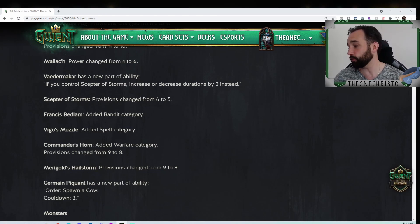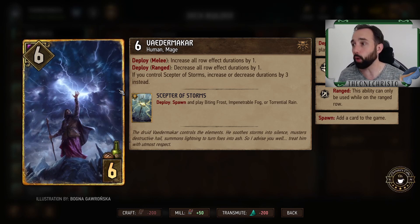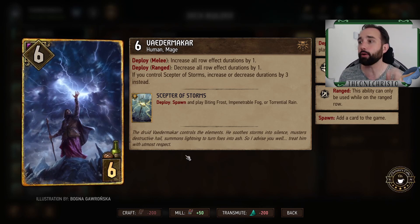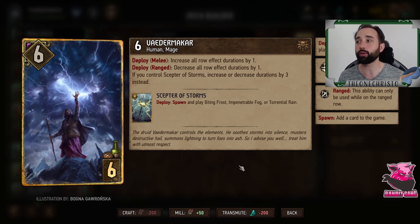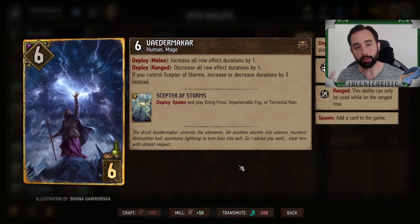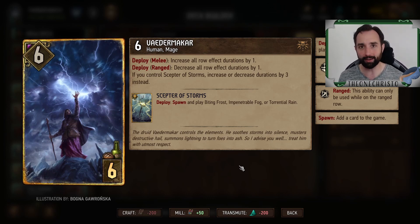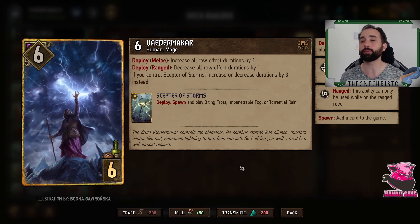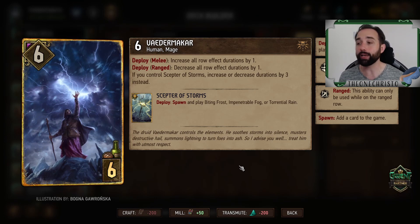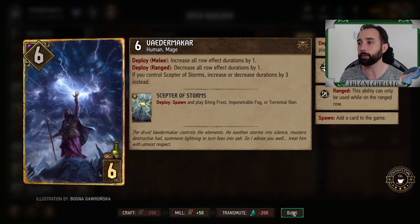Vaeder Macar is super cool — it increases or decreases all row effect duration by one, but if you control the Scepter of Storms you increase or decrease duration by three instead, which is going to be absolutely huge. Especially if you're playing something like Rage of the Sea, where you can put weather down through a leader ability and then drop this to boost tremendously on both rows. Playing the Scepter of Storms also lets you put weather out, giving you more variety in how you approach it.